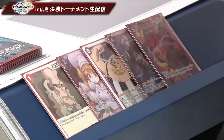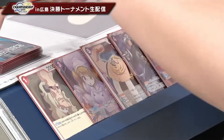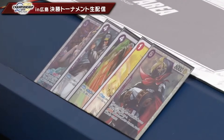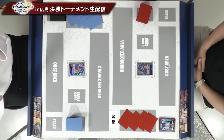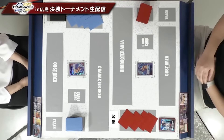The starting hand on the right is a Gordon, Charlotte Pudding, Queen, blocker Law, and a blocker Kid — a couple of blockers with a Gordon right away. The player on the left has Black Maria, Beppo, Sachi Penguin, Raise Max, and a 2K Sanji. Both sides have some blockage and a power-minus character, with the left side also having a Black Maria — a great card in this deck — plus the Beppo for some ramp options.